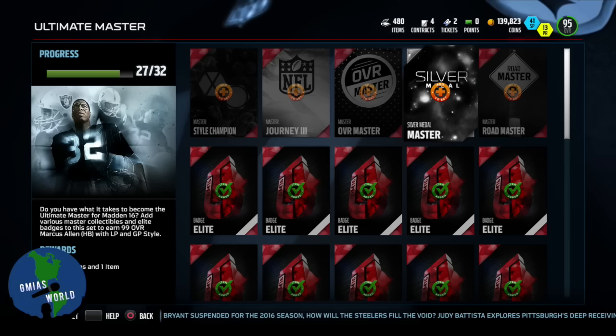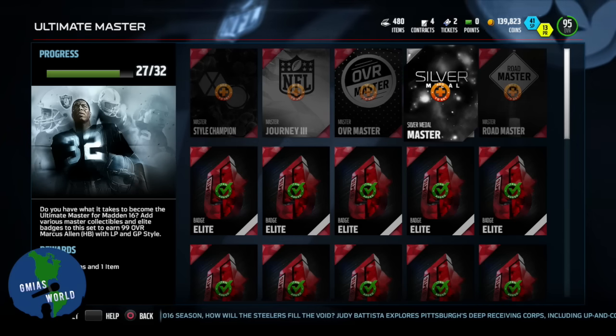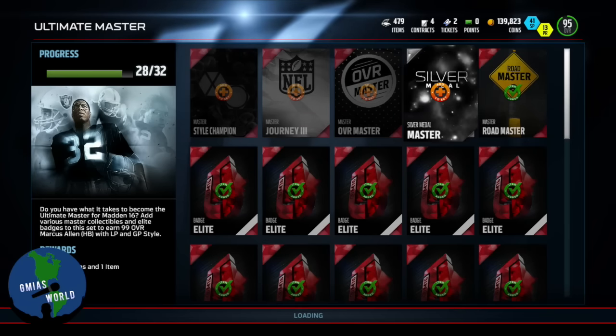You just have to collect a lot — do the Gold Master and the Silver sets. That's a lot of cards and a lot of BS, but if you want to get this you're going to have to go through them. The Master Road Masters for that Tom Brady — after you get the Tom Brady, you get this Master Road Master collectible right there. So we're going to go ahead and add these last five in and get Marcus Allen.